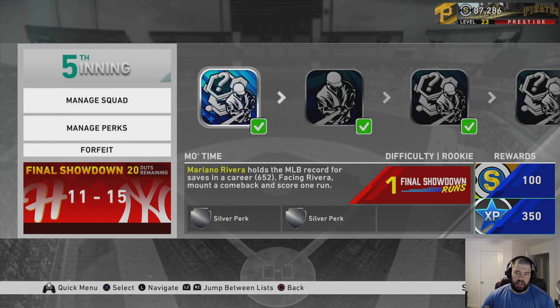The first mission in the showdown is Mo Time — it's about Mariano Rivera holding the saves record for Major League Baseball. You got him out of a comeback and need to score one run. You're down a run in the ninth inning against a Signature Series Mariano Rivera card on rookie difficulty. You just need to score a run — you don't have to win the game or do anything crazy. I think I hit a home run with the first or second guy. Not too bad of a mission.